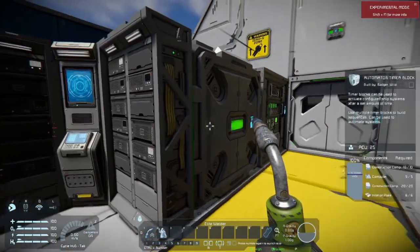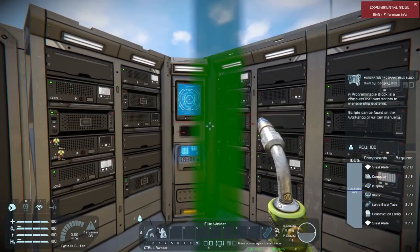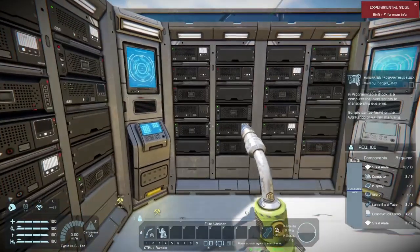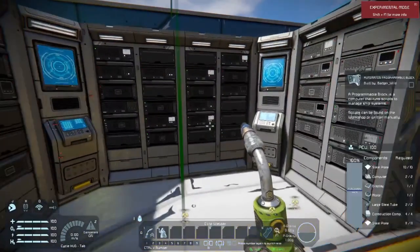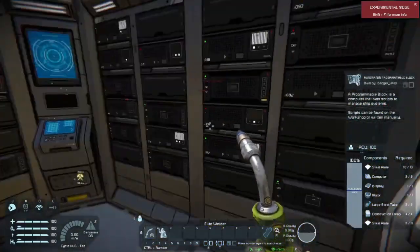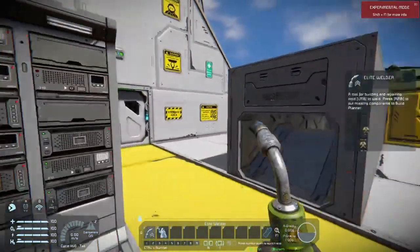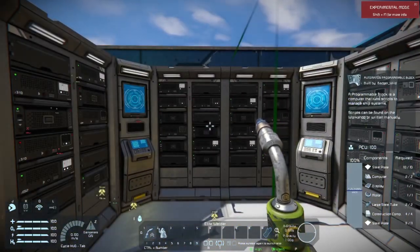We have more new stuff here. These two are the automation programmable blocks — a better version of the programmable block. The old programmable block looked like a retro 70s or 80s style computer; this looks like a high-tech programmable block. It also gives you more room. You can now have small server rooms where you can get in and move around, add a couple of lockers, and create a full server room with about four of these blocks and a doorway going in.